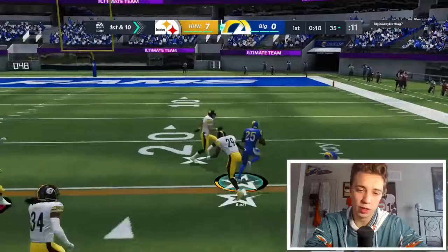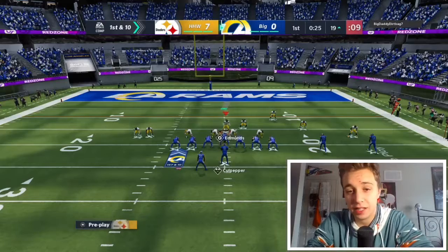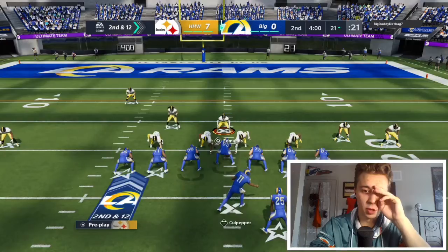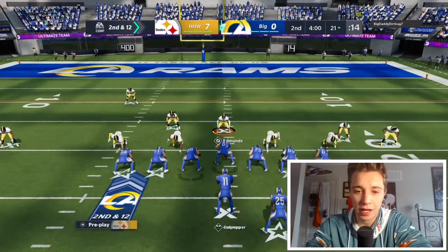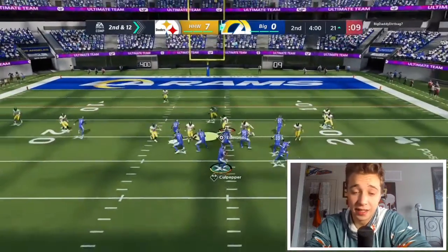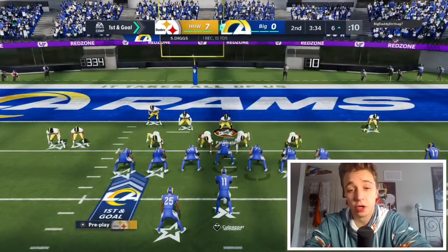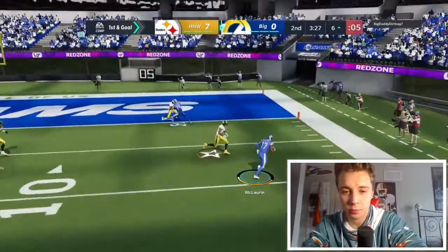There you see we absolutely whiff on a tackle — I should have gone for a regular tackle, not tried to hit stick there. He's having a really good drive. Again still in this ace offset — he didn't come out in a different formation the whole game. We go with the trap and blow it up with Terrell again in the backfield against Raheem Mostert. 93 hit power just doesn't do anything — fumbles are such a fluke that I honestly don't even recommend getting hit power this year. I think you should just go for regular tackles more often.